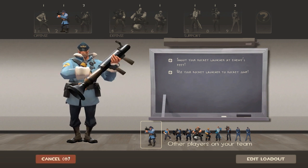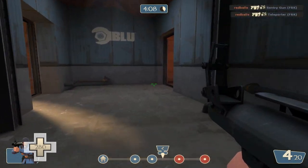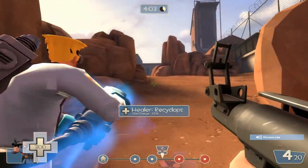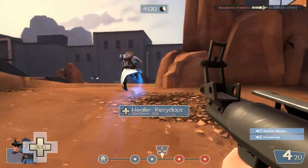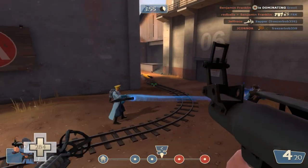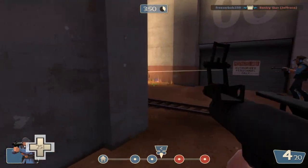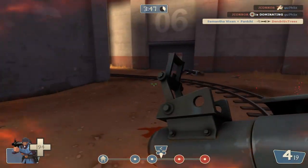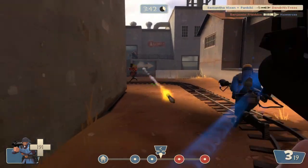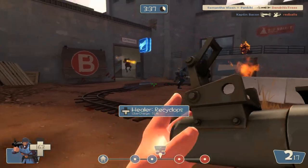I've just picked Soldier because there are no Soldiers on our team, and I'm also pretty good at the Soldier. The Soldier's primary weapon is a Rocket Launcher — it has four rockets in a clip, so you don't have to reload as frequently as some other rocket launchers. I just killed a Pyro with that one. Right now it looks kind of boxed in back here — the Red Team is defending this point pretty well.